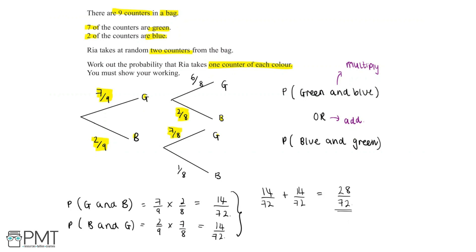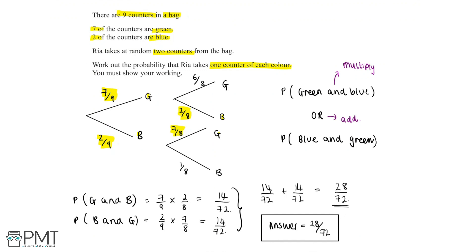We've now found that the probability that Rhea takes one counter of each colour is equal to 28 over 72. This question is worth four marks. The first mark is for correctly drawing the tree diagram with the right probabilities, making sure probabilities are out of 8 after drawing a counter. The second mark is for finding the probability of green and blue and blue and green by multiplying, getting 14 over 72 for both. The third mark is for adding these together: 14 over 72 plus 14 over 72. The fourth mark is for the final answer of 28 over 72.